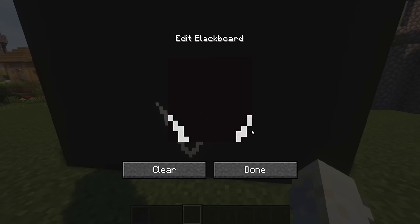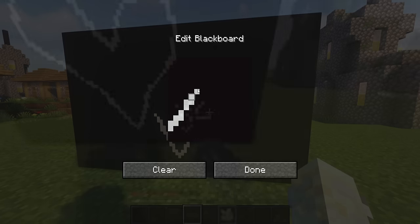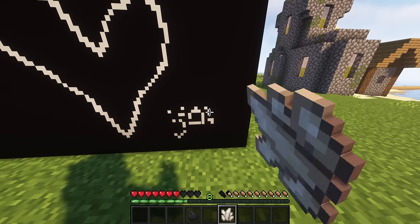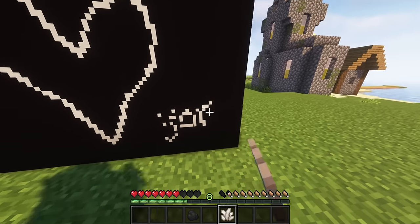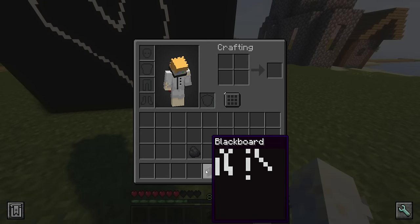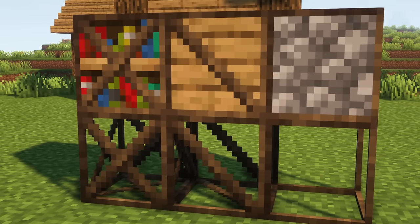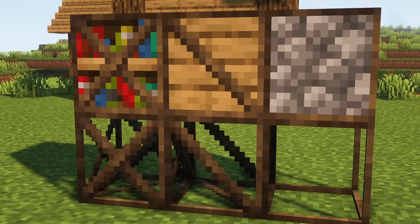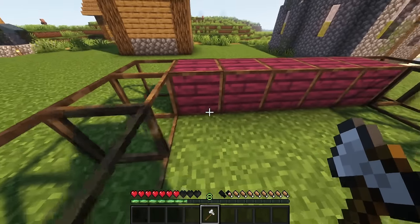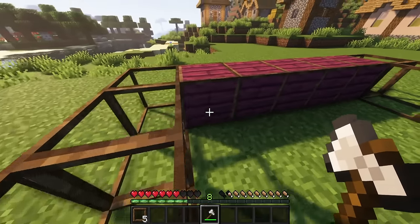Maybe this reminds you of MS Paint. The blackboard lets you go full creative mode. You can directly use quartz or coal without having to change one block at a time. Upon breaking the block it will keep the drawing, which can be previewed when hovering over it. Frame blocks come in three variants — braces, cross, and frames — and are very handy for building. They can hold any solid block inside, and you can use an axe to only remove the frame.